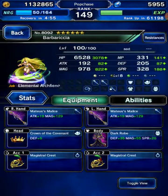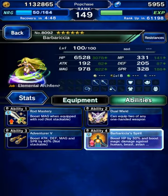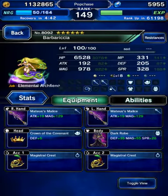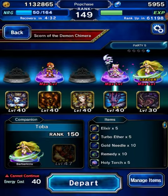He's got two emperors. Barbarichia spirit — that's nice. I should probably get that, but I'm way, way far behind. I'm not farming TMRs right now.